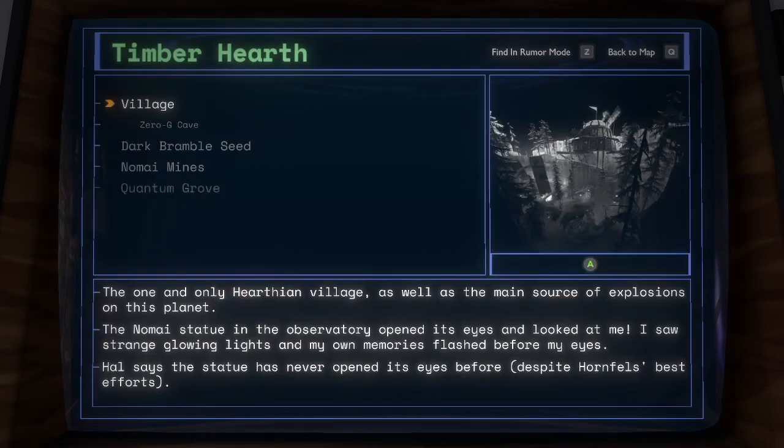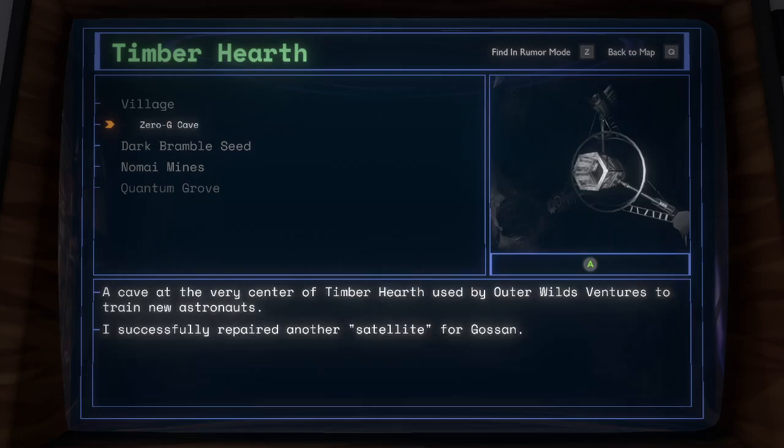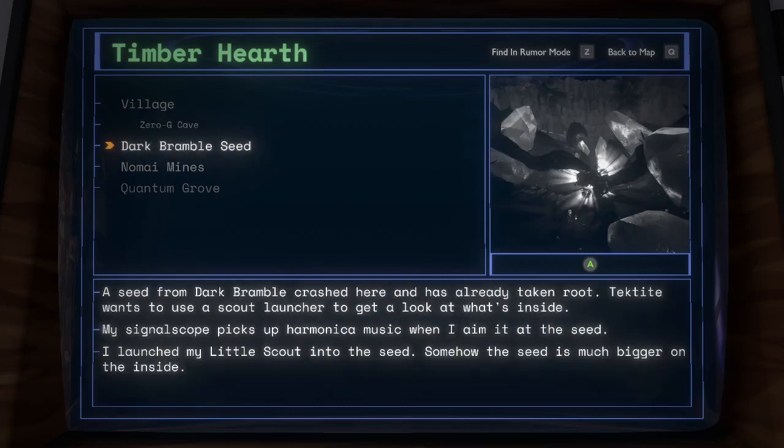Timber Hearth. Village: the one and only Hearthian village, as well as the main source of explosions on this planet. The Nomai statue in the observatory opened its eyes and looked at me; I saw strange glowing lights and my own memories flashed before my eyes. Hal says the statue has never opened its eyes before, despite Hornfell's best efforts. Zero-G Cave: a cave at the very center of Timber Hearth, used by Outer Wilds Ventures to train new astronauts. I successfully repaired another satellite for Gawson. Dark Bramble Seed: a seed from Dark Bramble crashed here and has already taken root. Tektite wants to use a scout launcher to get a look at what's inside. My signal scope picks up harmonica music when I aim it at the seed. I launched my little scout into the seed — somehow the seed is much bigger on the inside.